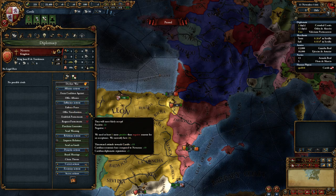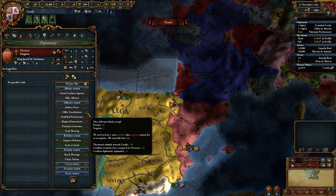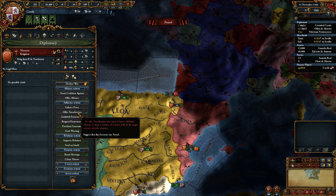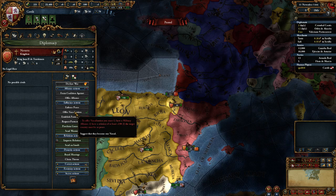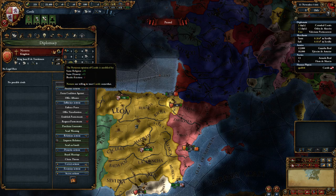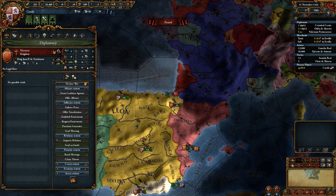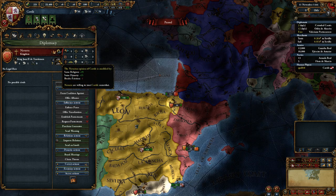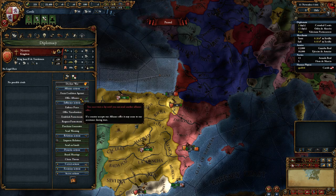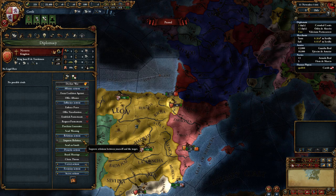If we want to vassalize Navarra — now, Navarra is actually willing to become our vassal because we're big, powerful, and a little scary. They'd be much happier as our vassal than being conquered outright. But the game does not allow you to offer vassalization until you have a military alliance and a relation of at least plus 190. We're at plus 39 — same religion, same dynasty, a little border friction. So we need to get to plus 190. Royal marriage will be worth 25, alliance offer worth 50 — that's plus 75, putting us around 115. And we can improve relations for the last points if needed.